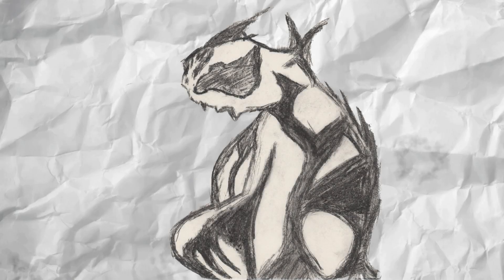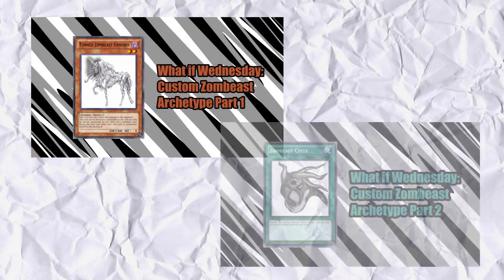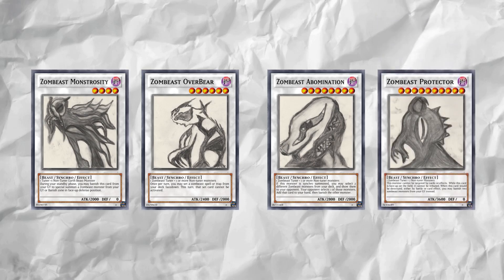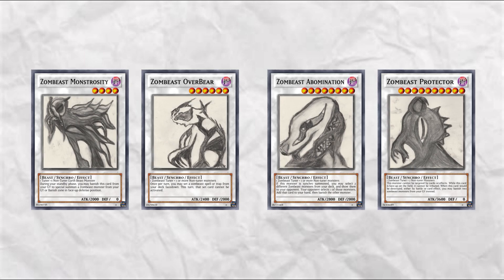Welcome to the extra deck overview on my Zombiest custom archetype. Previously I covered main deck monsters, spells, and traps. This time I finish up with the synchro lineup: a level 4, 6, 8, and level 10 boss monster. The archetype is designed for synchro climbing, so the even levels help facilitate that.